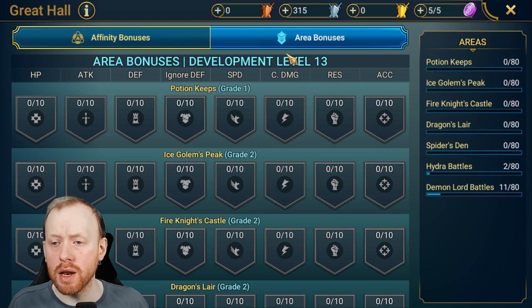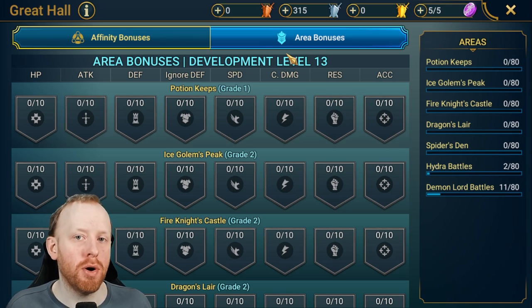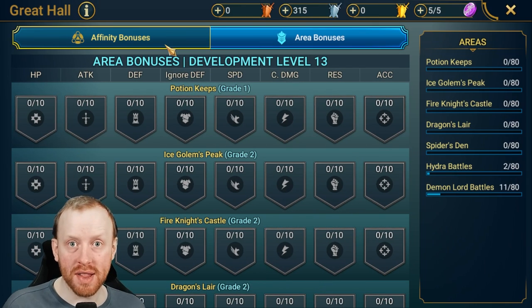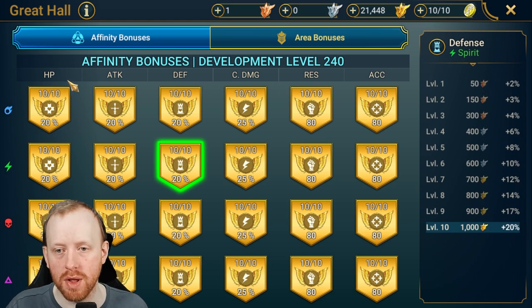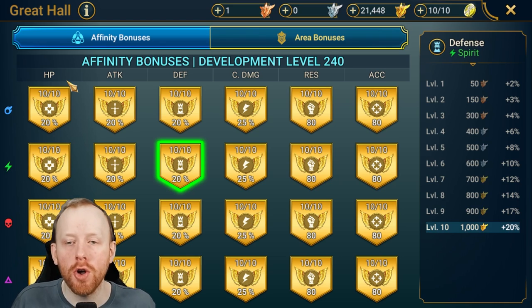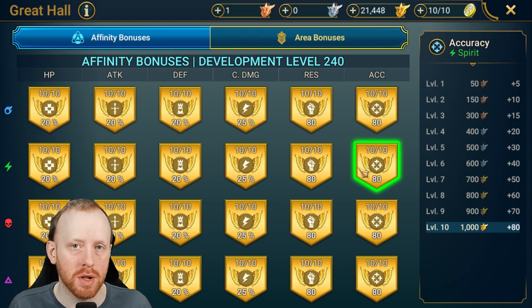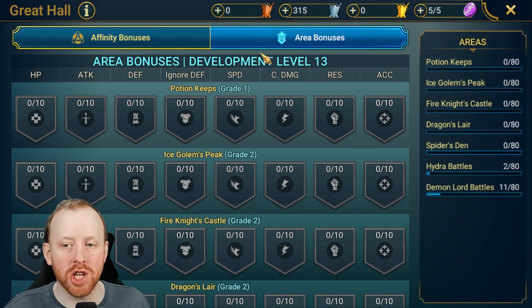I'm going to go through exactly how area bonuses differ from affinity bonuses, where you should put your initial crests, and the risks and rewards of upgrading certain areas. With affinity bonuses, every champion across all parts of the game gains a bonus to HP, attack, defense, crit damage, resistance, or accuracy. HP, attack, and defense are based off base stats, while crit damage, resistance, and accuracy are additive on top.